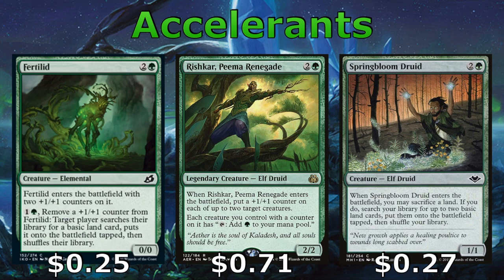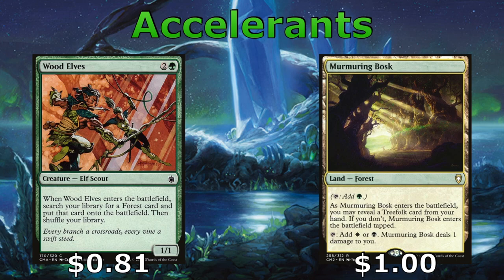Fertilid is a creature who cares about +1/+1 counters. You can remove them to cheat extra lands to the battlefield early. We have quite a few +1/+1 synergies in this deck, so he fits in well, as does Rishkar, Peema Renegade, who turns all of your creatures with +1/+1 counters into mana dorks — he gives you extra counters and can also help ramp us out. Spring Bloom Druid allows us to cheat extra lands onto the battlefield early, and so does Wood Elves, who can help us get a forest. Usually you'll want to get the Murmuring Bosk as it fixes your colors, giving you all three, unless you need an untapped source since we are not running Tree Folk.